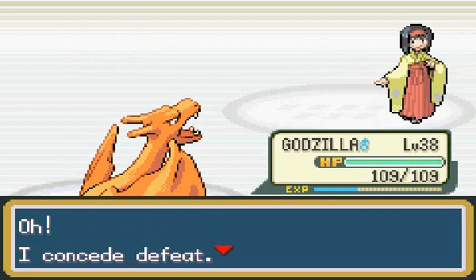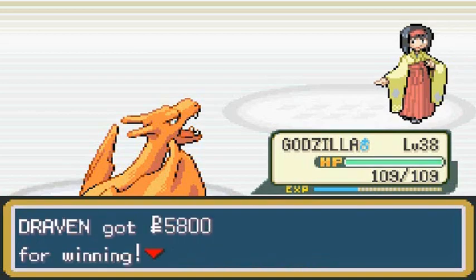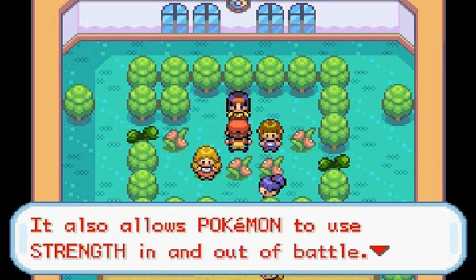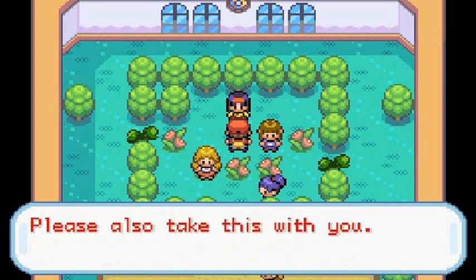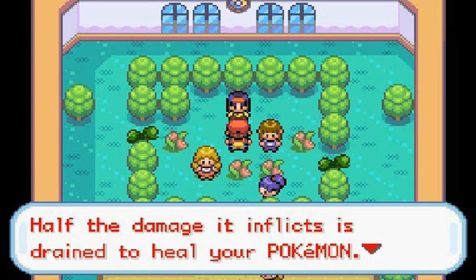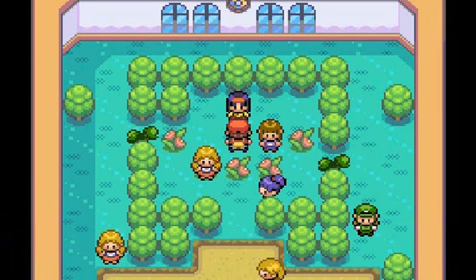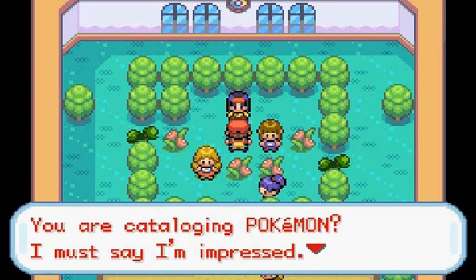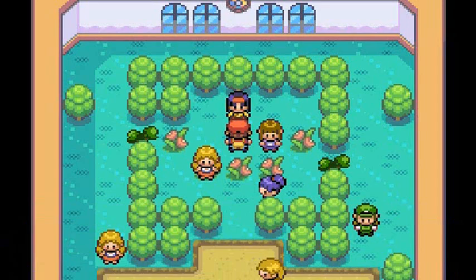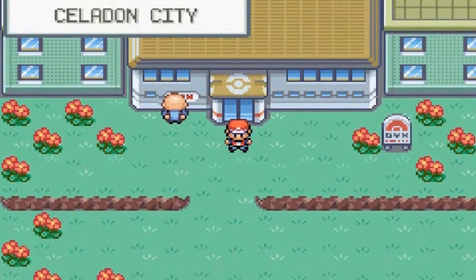Erika says: 'You are remarkably strong — I must confer upon you the Rainbow Badge.' The Rainbow Badge makes Pokemon up to level 50 obey and allows the use of Strength in and out of battle. We also receive TM19, which is Giga Drain — half the damage inflicted is used to heal your Pokemon. A wonderful move!